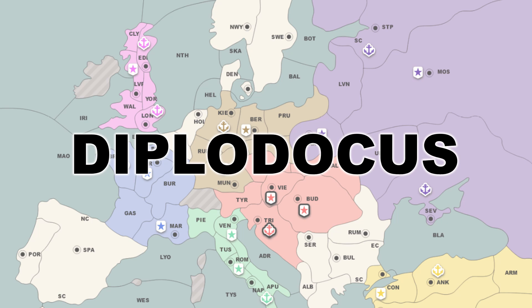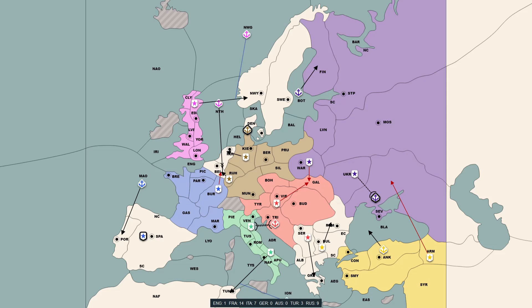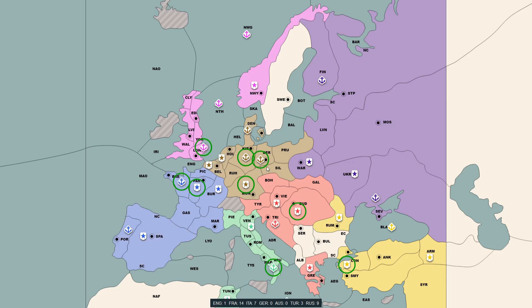In this game, I'm playing as England. I go to North Sea and support Germany into Belgium, intending to align with them against France and Russia. They take my support, but immediately afterwards they build two fleets. This was one of the rare occasions where I spotted Diplodocus High early on — remember I mentioned it liking Scandinavia? That was a pattern I noticed.